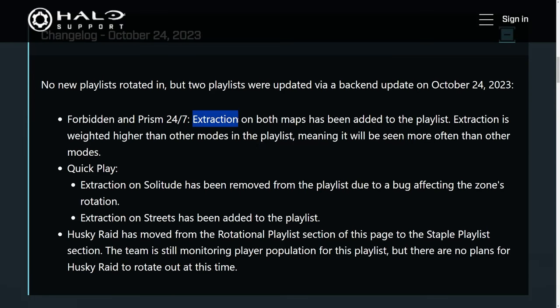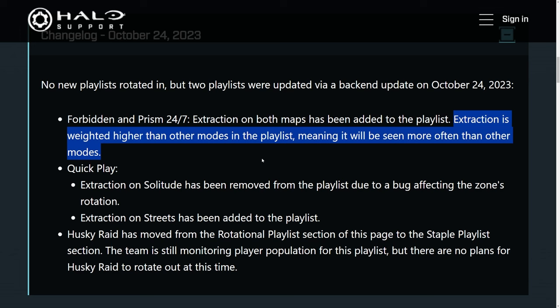Here's the first update of Season 5. Extraction has been added to the Forbidden Prism 24-7 playlist, and it's weighted higher than the other modes, meaning you will see this mode more often.